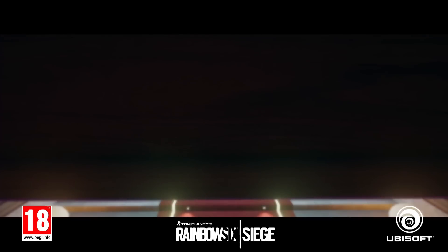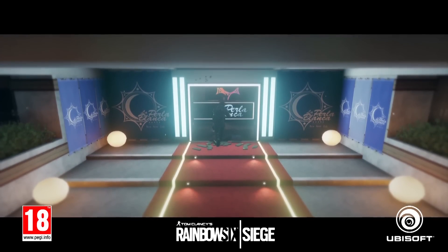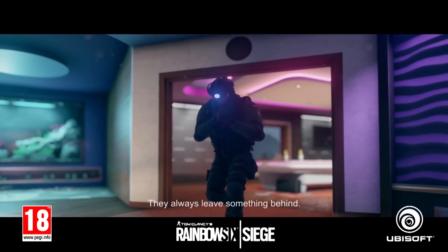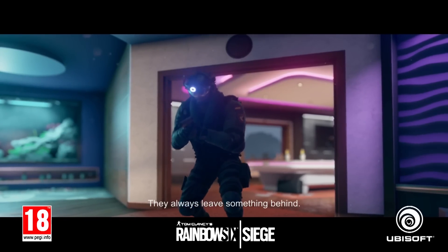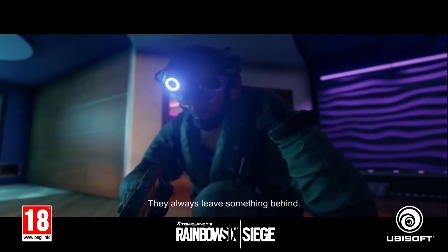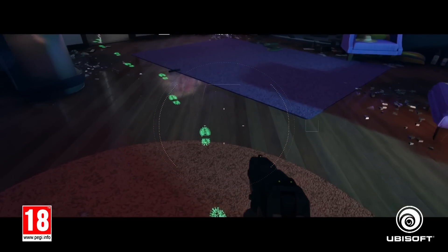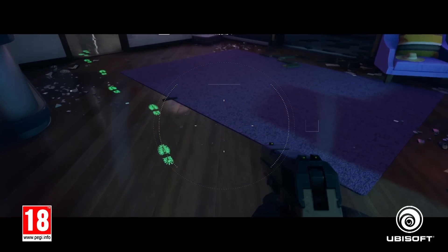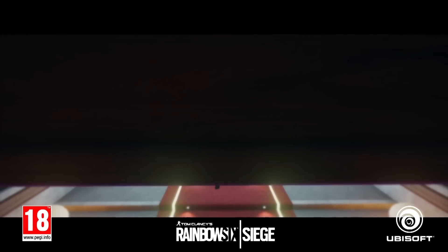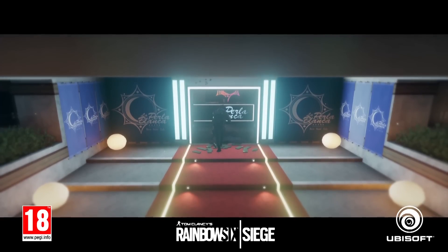This could be the bulk of his ability, or there could be other features added onto it. For instance, will these footprints illuminate even through smoke? That could be really useful — if you flood the objective area with smoke grenades and go in with him, you might not be able to see your targets, but if they're moving around you can see where they've gone and what corners they might be hiding in. With everything blocked by smoke they won't see you coming, but you could get the drop on them by following the footprint trail. We won't know for sure until we get a closer look at the Rainbow Six Invitational.